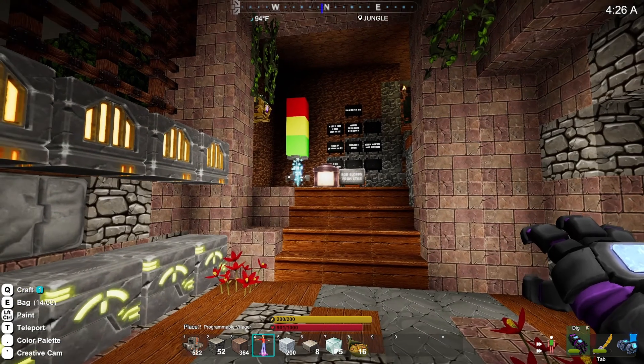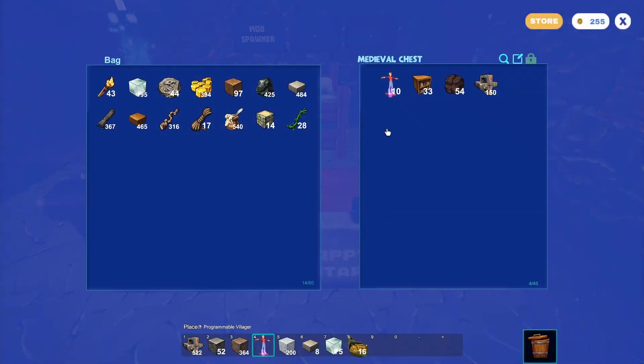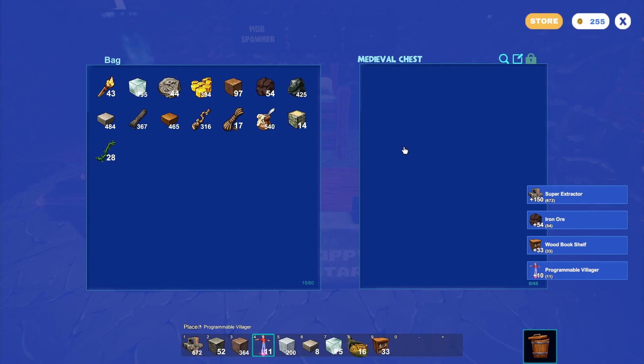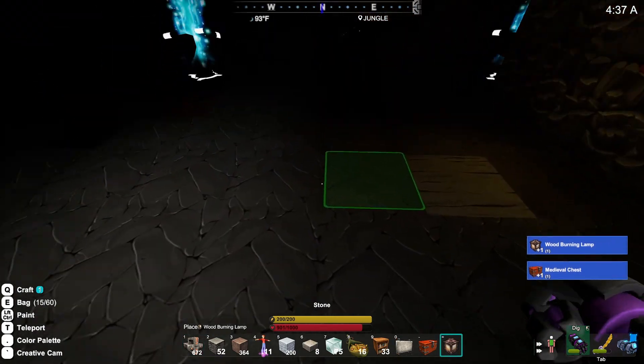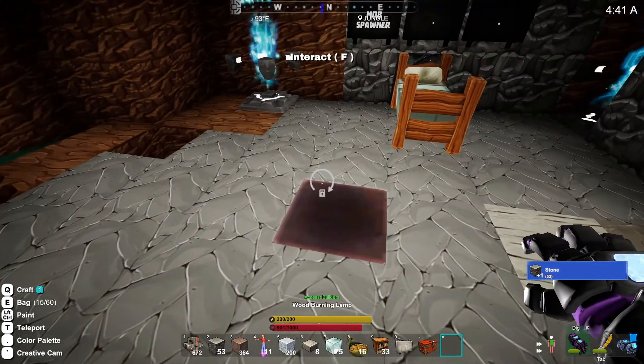We are in the base, and there's a gift from Star: ten villagers, thirty-three bookshelves, a bunch of iron, and some super excavators. Well, thank you for that — strange little chest of items, but I appreciate it nonetheless. Let's just tilt that back.